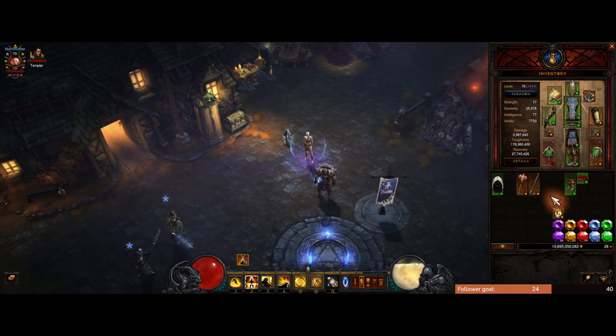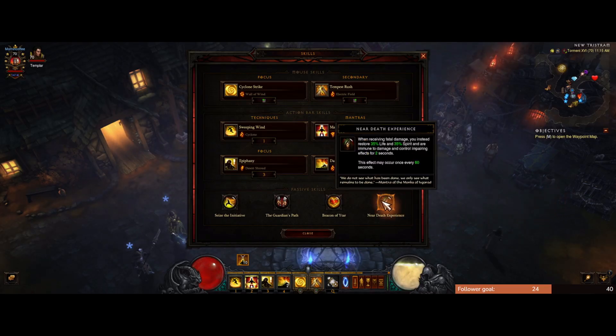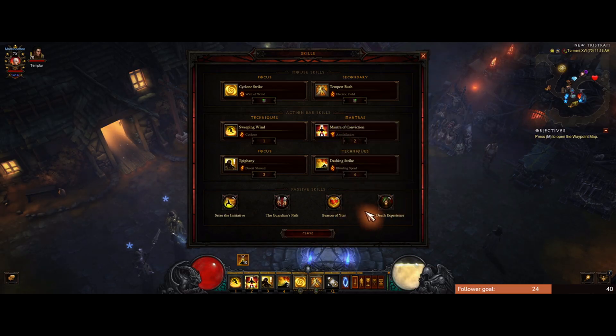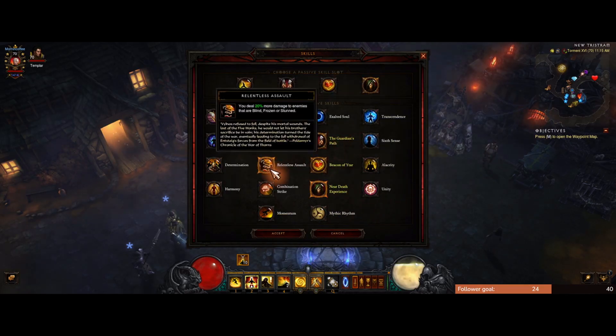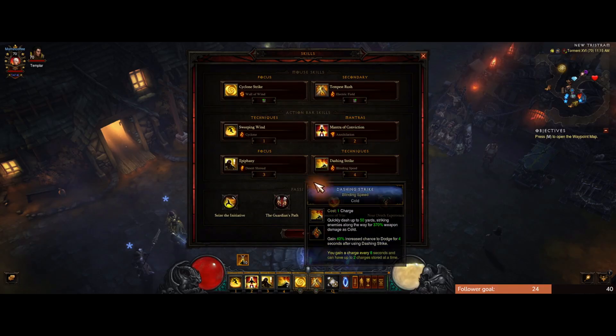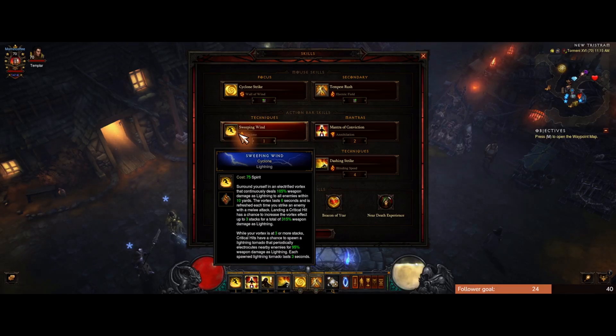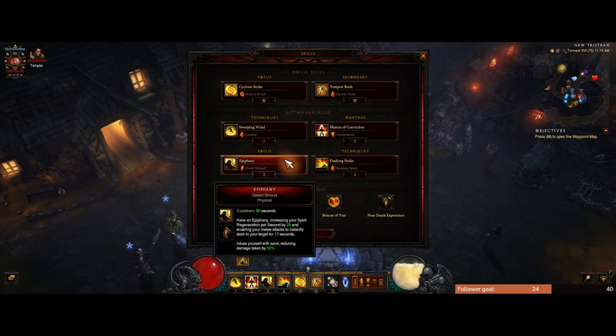For skills, I run Near Death Experience because I play hardcore — you could switch this to Relentless Assault for more damage if you're playing softcore. The rest are pretty standard across the board. You need to use Sweeping Wind for the six-piece Patterns of Justice bonus — it doesn't matter which rune you take because you get the effect of all runes. Epiphany with Desert Shroud I think is super common across all the builds.